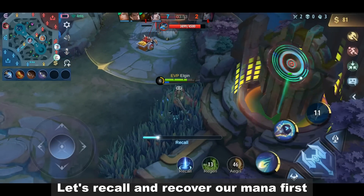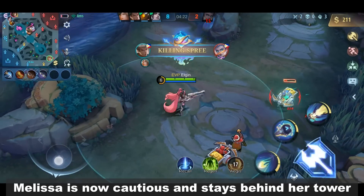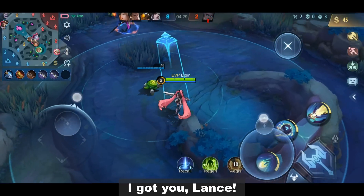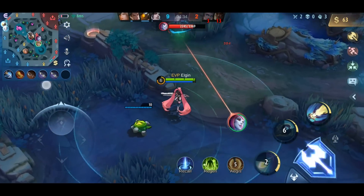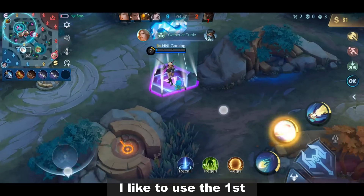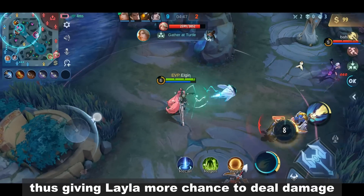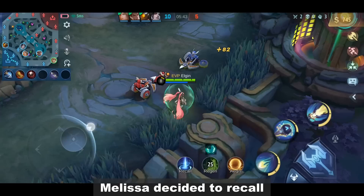Now we can take all the gold from the tower without worries. Let's recall and recover our mana first. Melissa is now cautious and stays behind her tower. Let's see if we can provide backup in the middle lane. Let's go back to the gold lane. When playing Layla, I like to use the first skill first to enhance her movement speed and range. This also increases the range of her second skill, thus giving Layla more chance to deal damage. And because of that, Melissa decided to recall.